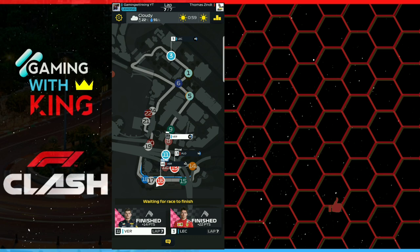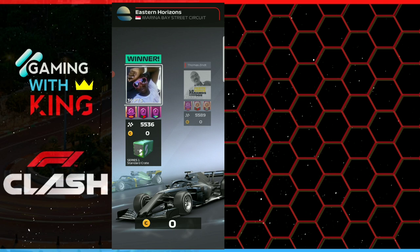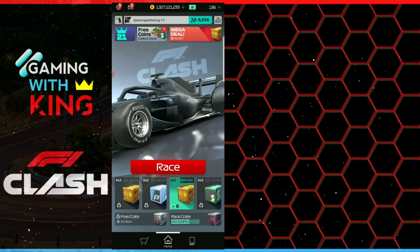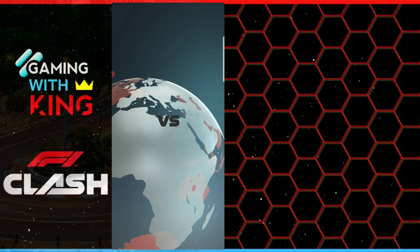These techniques also apply to GP events to score high points, since they're faster than one-stop strategies. Let's jump into the next race. The 3-2-2 strategy covers Marina Bay and Japan — let's see if we get one of the 8-lap tracks.